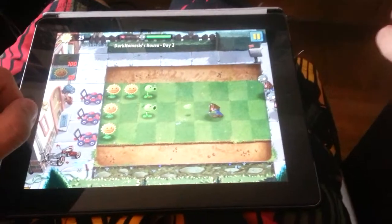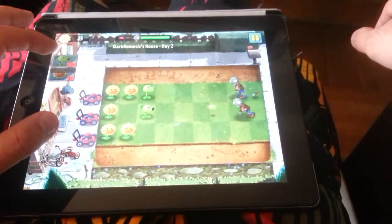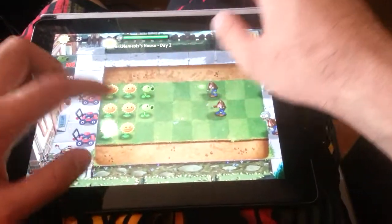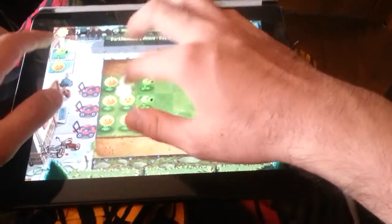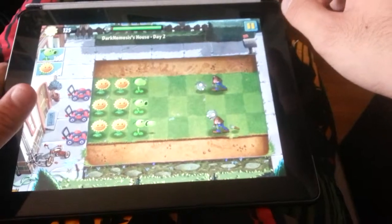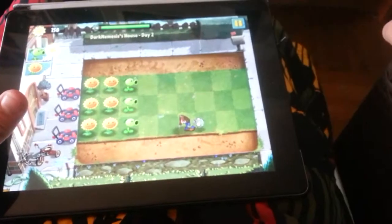Two rows of Sunflowers should be good. The fundamentals are still the same — pretty much the same — no defense whatsoever. I need a Sun for the last row. There we go. The basics of Plants vs. Zombies 2 are still exactly the same, still fundamentally. But as to what the actual content in the areas is, I have no idea.